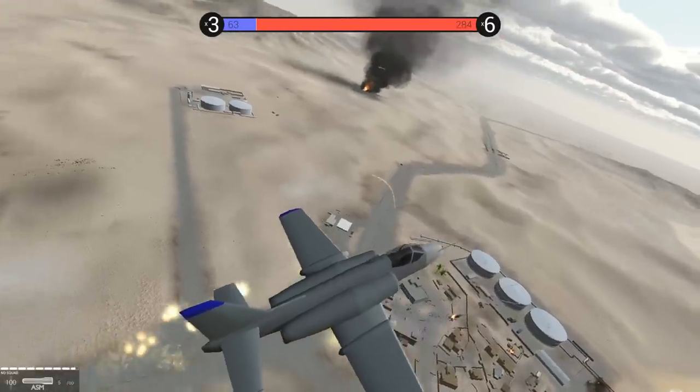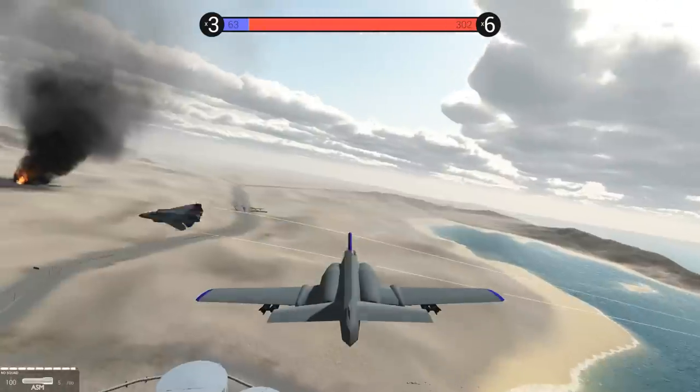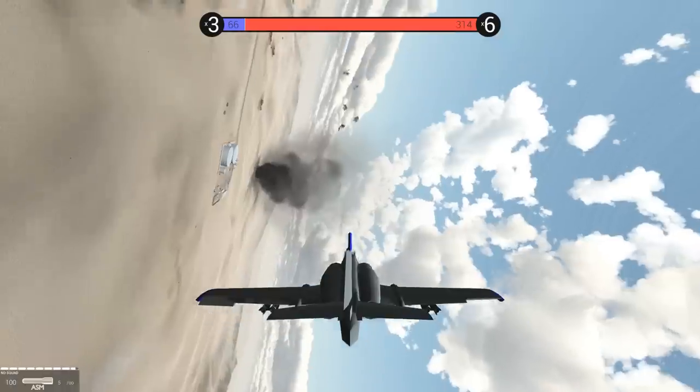I'm not sure if that missile is coming for us, but we'll drop countermeasures just in case. I don't see any armor. It sounds like a missile lock. There we go — I've identified the enemy armor. We're looping back around.